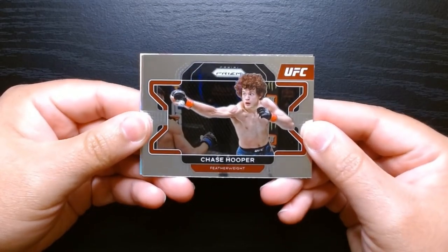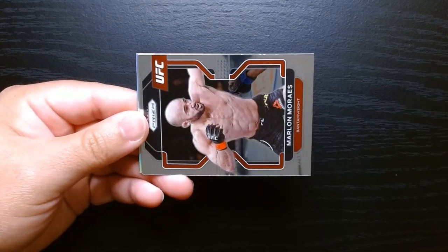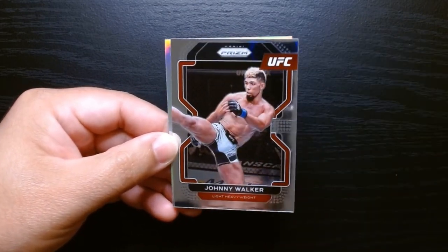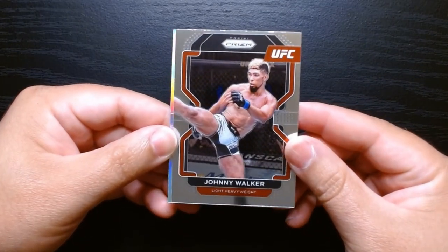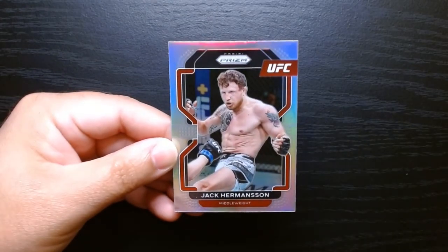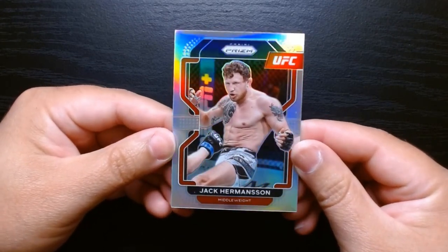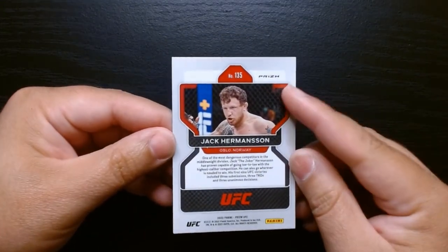Chase Hooper — I think I saw we have a silver in the back, so that's promising. Let's see if we can close out strong. Marlo Morais, Johnny Walker — Johnny Walker always entertains — and let's see, our silver is Jack Hermansson. So not quite the silver or holo that we were hoping for, but we got one.